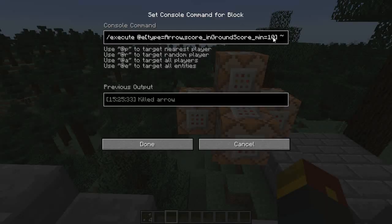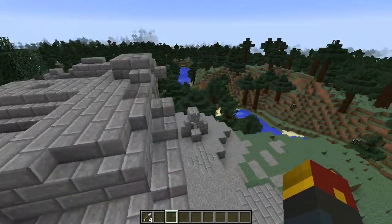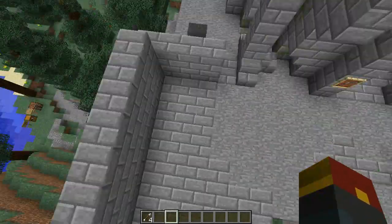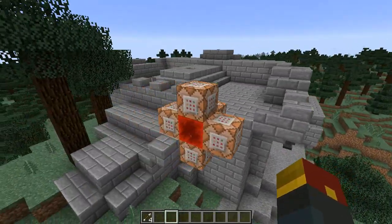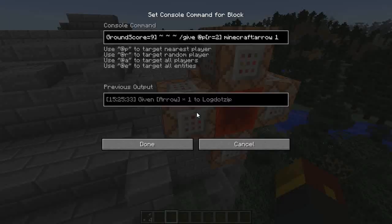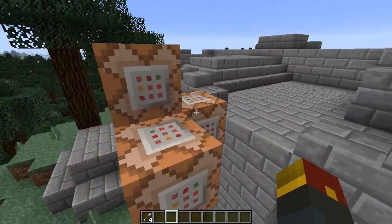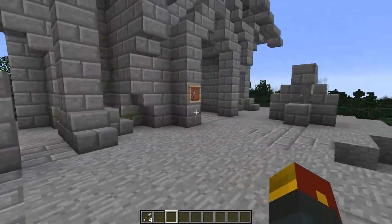When the arrow score reaches 10, it actually deletes the arrow, creating the illusion that you're picking it up. What's really happening is: the skeleton fires it, you stand next to it, you get a new arrow added, and then that one is deleted. You can also configure the timing — if you set the first threshold to eight and the second to nine, the arrow will be grabbed faster, but nine seems to be the ideal level for making it feel realistic.